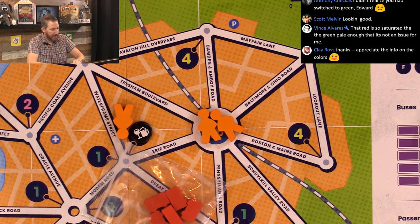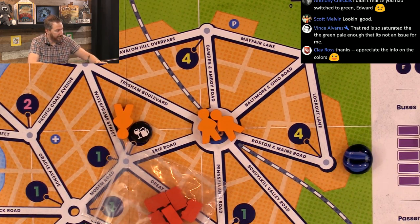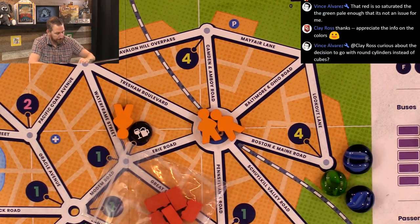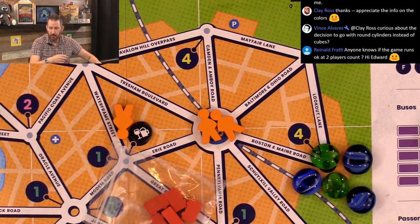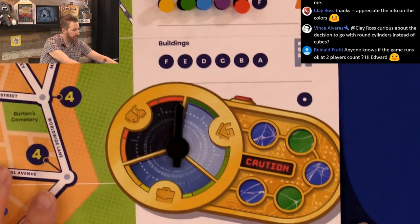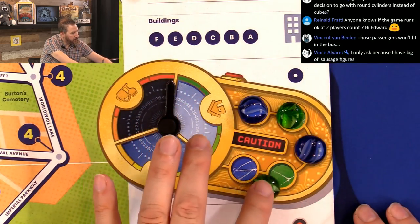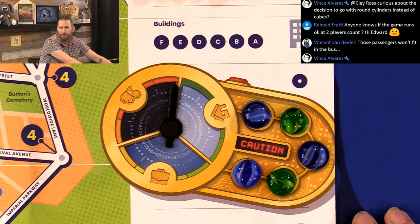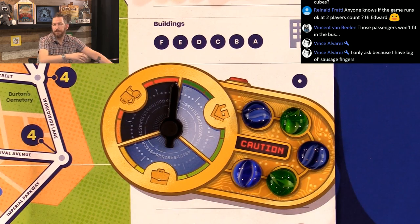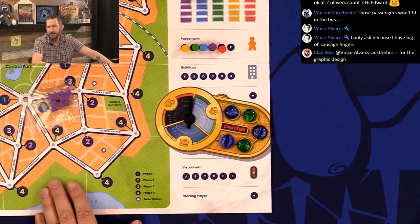Last but not least, we have the time tokens, which are these cool little — they look like old school marbles that have been squashed, right? Little gems. And they're color-coded with the areas on the board: blue, green, blue, green, blue. Bus is not the game I would pull out with two players, just so you know.